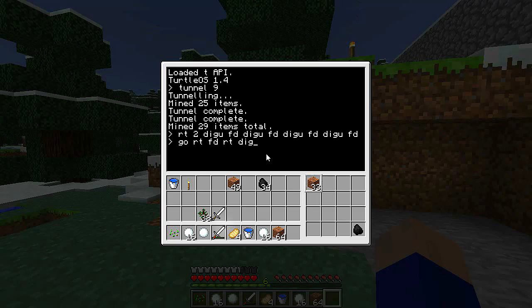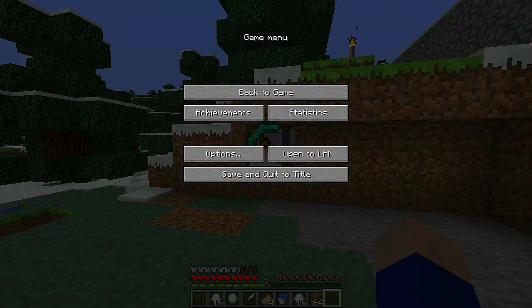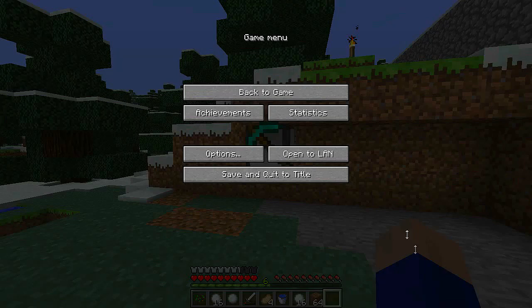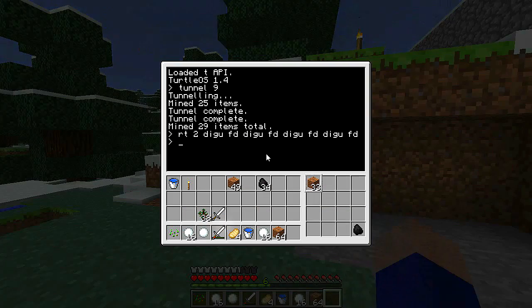I'm going to change the command shortcuts because once I start typing things repetitively I get bothered. So 'dig' is now 'd', 'dig up' is 'du', and same thing for place, place down, place up. Not too hard to remember, right? So easy to change, so why not. Go, turn, forward, right turn, dig up, forward, dig up — so that's one, two, three, four, five.